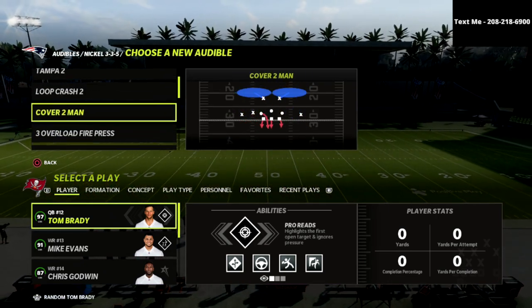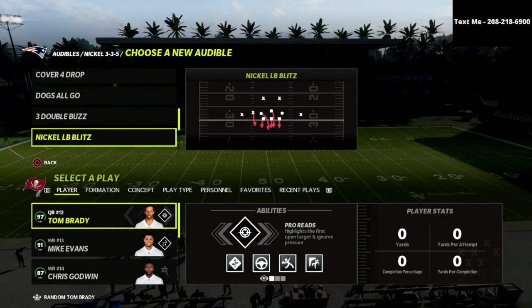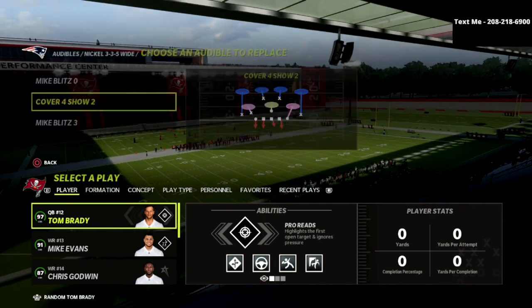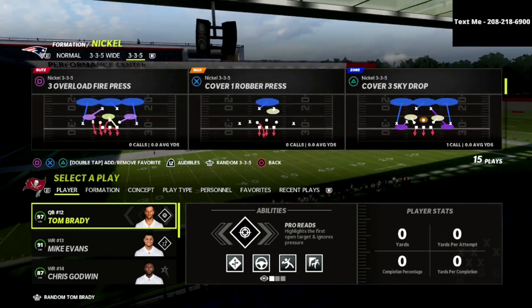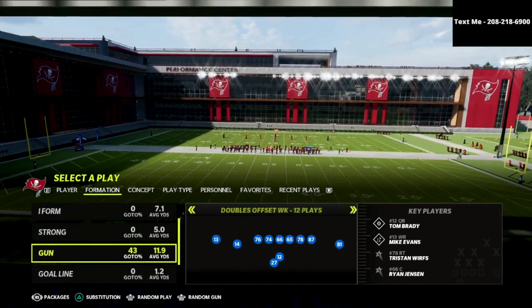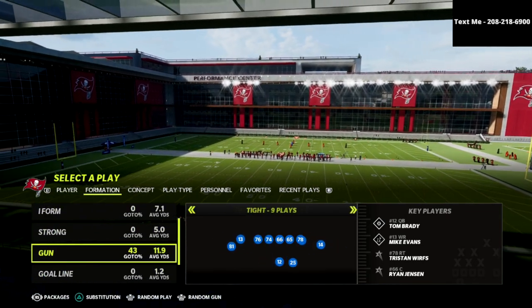You can find this formation in a couple of playbooks, but the best playbook, in my opinion, is actually the New York Giants offensive playbook. I actually think the New York Giants offensive playbook is one of the most underrated playbooks in this game, and we are going to be talking about why I absolutely love this formation.